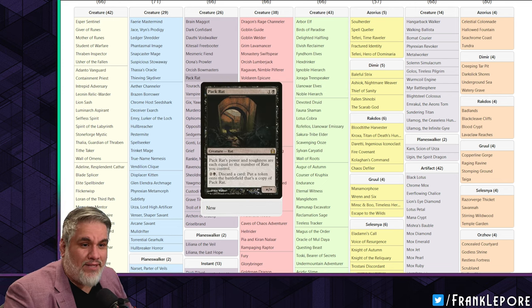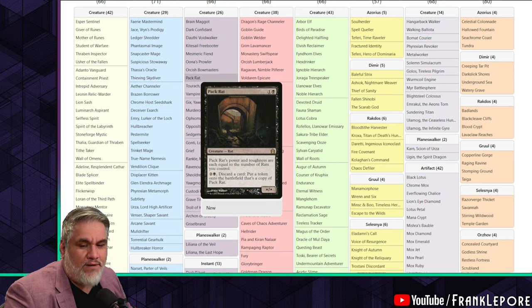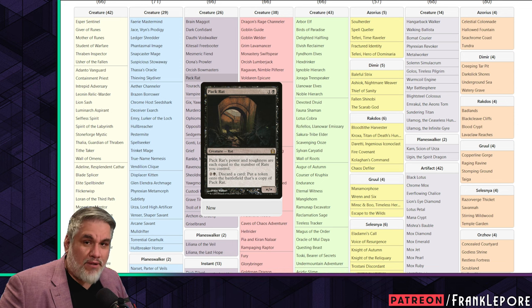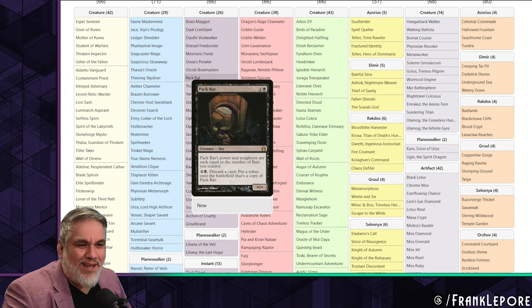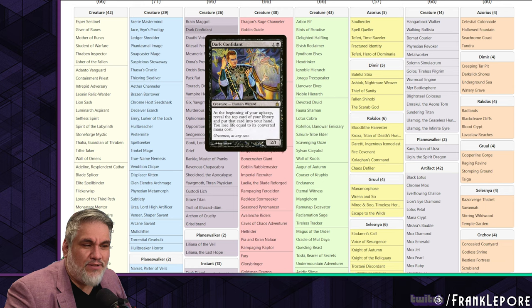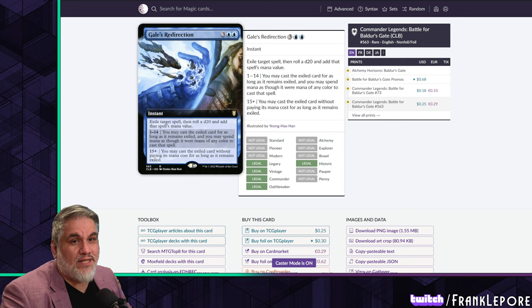I took out Pack Rat because the play pattern for this card is not fun. It prevents you from doing things — you play a Pack Rat on two, and you're probably not going to play any of your other spells. You're going to make another Pack Rat, and on turn four you're going to make another Pack Rat. I don't like the play pattern it produces. You're playing the vintage cube to play all these cool cards from Magic's history, and that's just not a great way to do it.